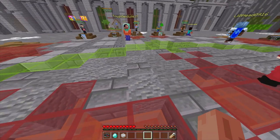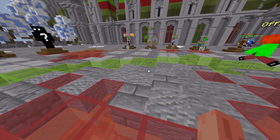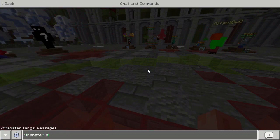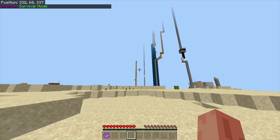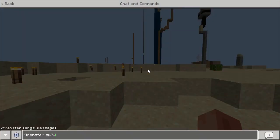You're going to want to remember what server you were playing on so you can get back to it. In order to get back to a server, you need to type slash transfer, followed by the server that you want to get back to. In our case, it would be SM74. Type this message in chat and you will get transferred to the server you selected. Using slash transfer will only work when you're in the hub — you cannot transfer to a different server while you are already on one.